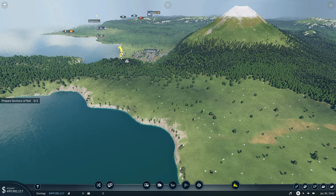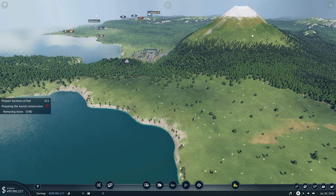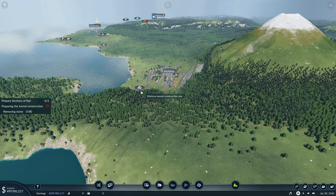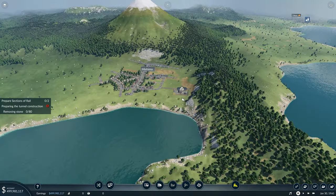Let's go and see what they have to say. Mountainous terrain stands in the way of level track routing - arrange test drillings for building tunnels. Test drillings: transport 80 stone from the drilling site to the stone heap. This is the tunnel construction site - where's the stone heap?